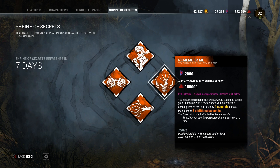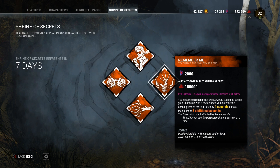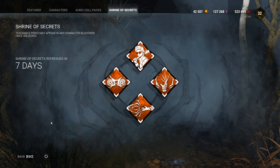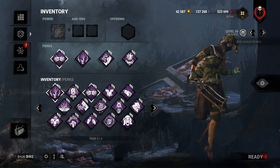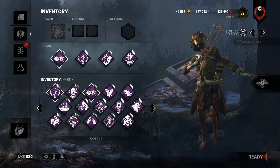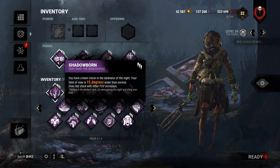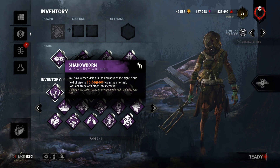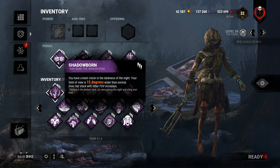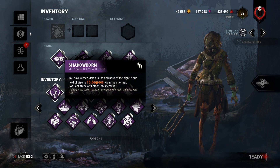Today for this week we have Shadowborn and Remember Me as the two perks for killer. It's kind of a weird shrine because both perks are kind of hard to showcase, but I'm going to do my best. Shadowborn is really simple - your field of view is 50 degrees wider than normal. That's it. It's essentially like an FOV slider in DBD. It just makes your FOV bigger so you can see more.